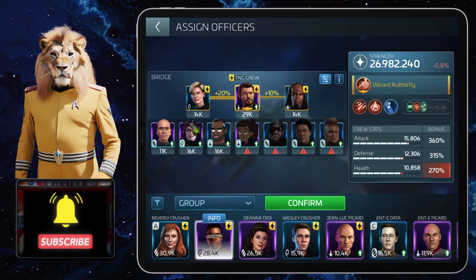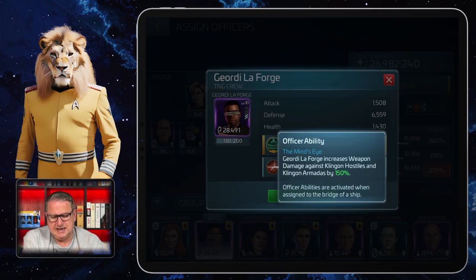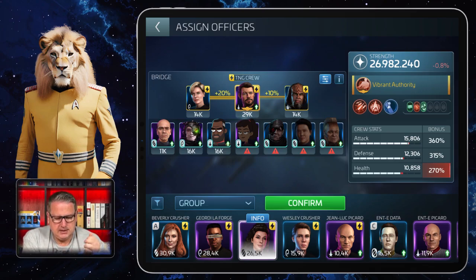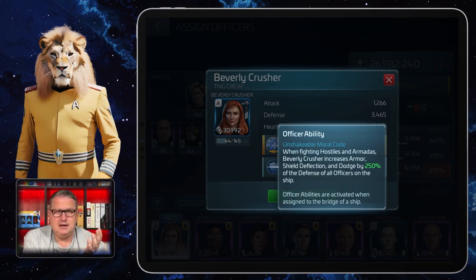Worf's officer ability increases all mitigation stats against non-player targets by a certain percentage, and that also includes Armadas. Maybe you also have Geordi LaForge and Deanna Troi — they have something interesting because like Riker they have officer abilities that increase damage against certain faction hostiles. Geordi is against Klingon Armadas, and Troi is against Romulan hostiles and Romulan Armadas, so you can use them with Riker on the bridge for those Armadas.